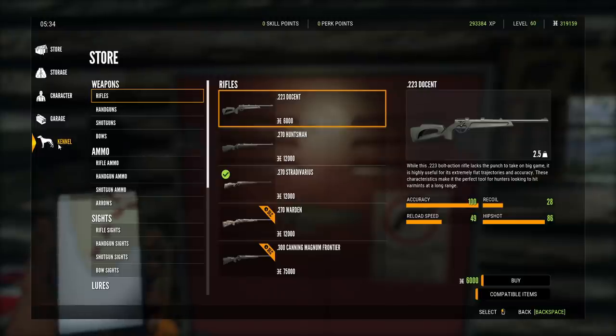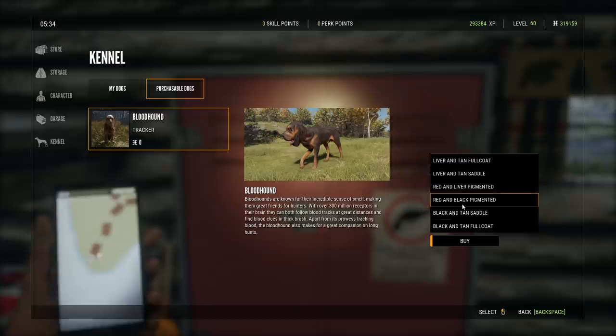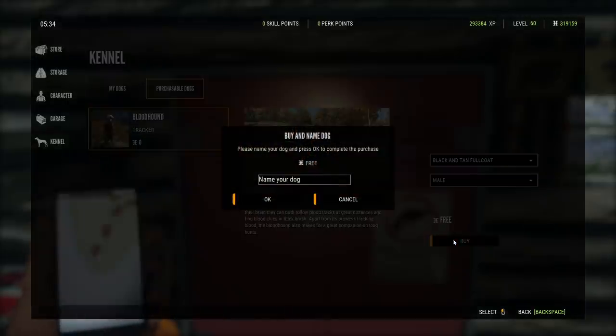We go into the Weapon Locker, into the Kennel. I've looked at all of the different possible coats and I like the black and tan full coat the most. The first one is free — you don't have to pay anything for that — and then the next one is 45,000 in-game cash. We'll buy that and name him Rocky, after my old real-life dog.